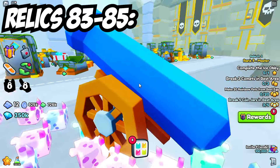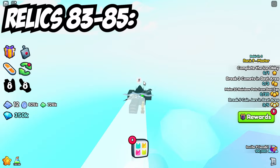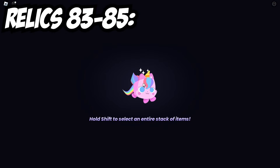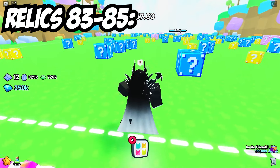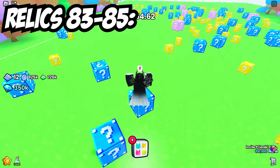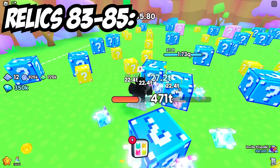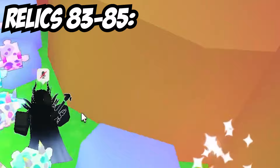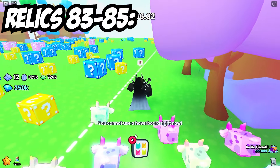If you want to head down to area 87 for the Lucky Blocks minigame — now this one is quite a bit of a walk. It is in the back left corner, which isn't too difficult to get, but it does just take a little bit of walking time to get there. You can see just here is number 84 and we've only got one more to go.